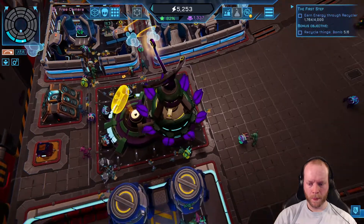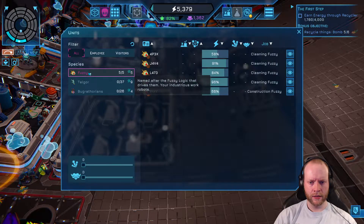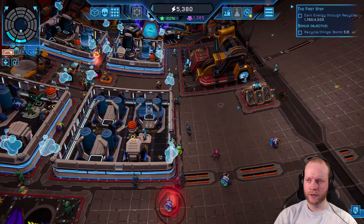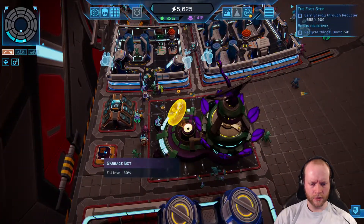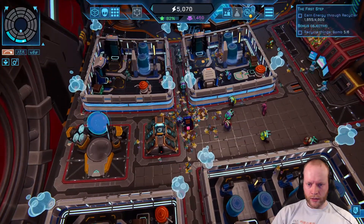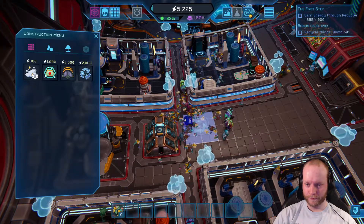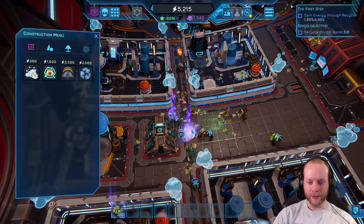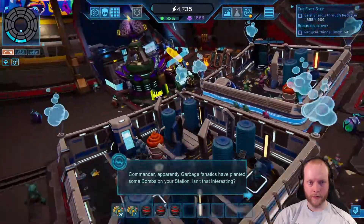I want more fuzzies but I don't know how to get them. Most of what they do is clean — there's a lot of filth and trash around. Some fuzzies appear stuck. Also, the garbage bomb recycling is incredibly slow. More bomb alerts — the narrator says the same thing every single time.